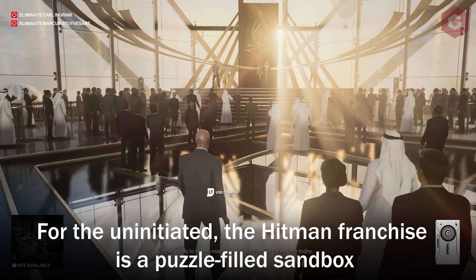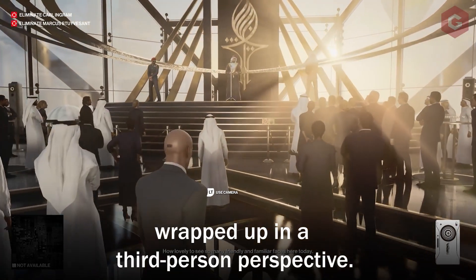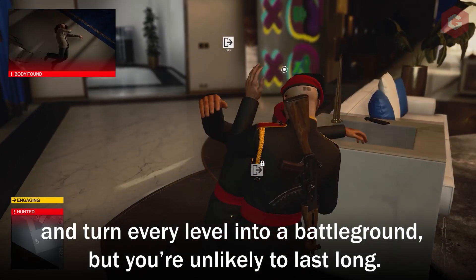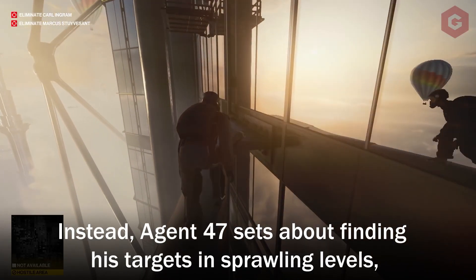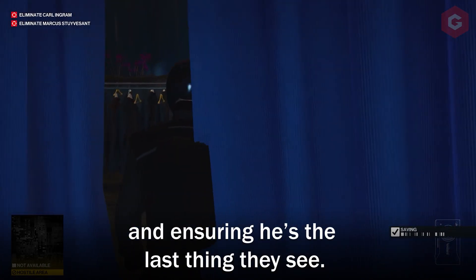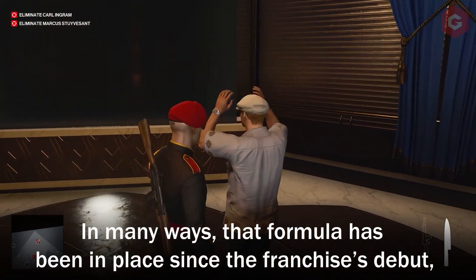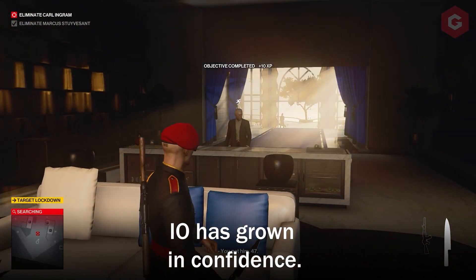For the uninitiated, the Hitman franchise is a puzzle-filled sandbox wrapped up in a third-person perspective. Sure, you can fire off a few rounds, slink behind cover and turn every level into a battleground, but you're unlikely to last long. Instead, Agent 47 sets about finding his targets in sprawling levels, working out ways to isolate them and surprise them, ensuring he's the last thing they see. That formula has been in place since the franchise's debut, but with each instalment in the World of Assassination trilogy, IO has grown in confidence.